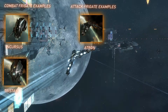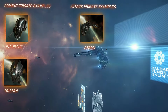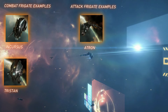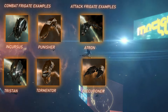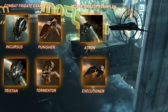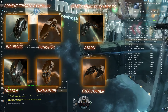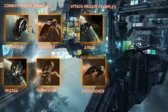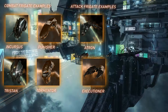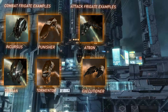For the Gallente Federation, the combat frigates are the Incursus, which uses turrets, and the Tristan, which uses combat drones, and the attack frigate is the Atron. For the Amarr Empire, the combat frigates are the Punisher and the Tormenter, and the attack frigate is the Executioner. The combat ships are your primary ships of the line meant to stay in battle and go at it, and the attack frigates are kind of like fast interceptors meant to catch, hold, and destroy, and occasionally serve as scouts.